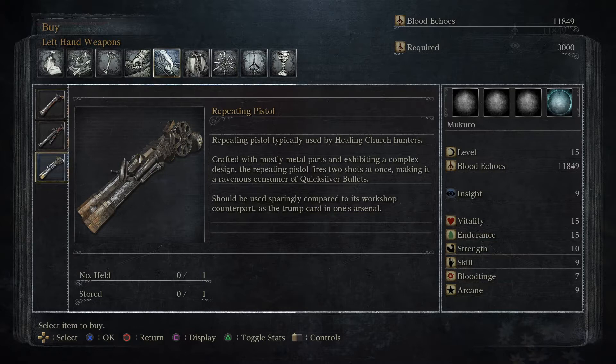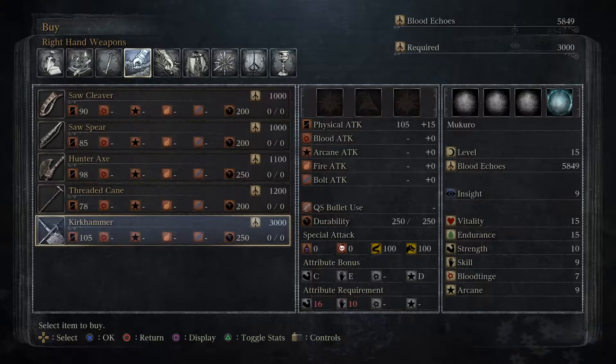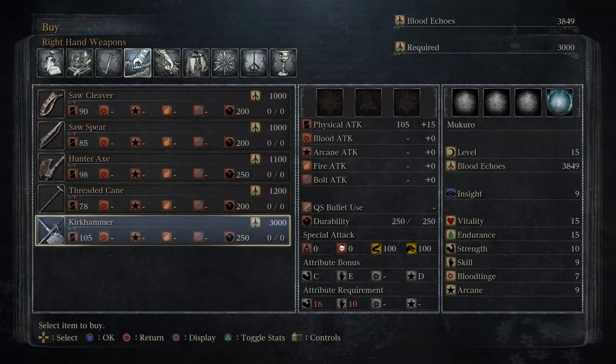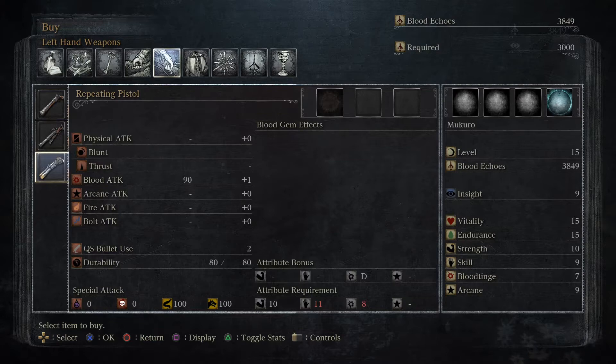The repeating pistol fires two shots at once, making it a ravenous consumer of quicksilver bullets. Should be used sparingly compared to its workshop counterpart as the trump card in one's arsenal. I need to buy this. I'm also gonna buy the hand lantern. But I need to check the stat requirements on the Kirkhammer: 16 strength and 10 skill. We just barely don't have enough, but that's okay - we've got something to look forward to.